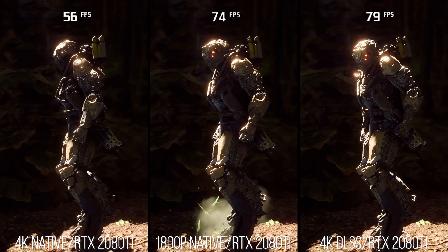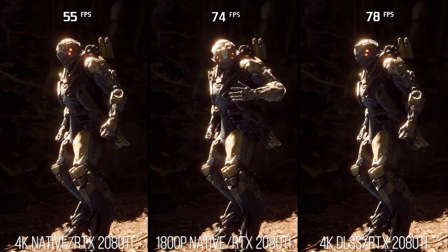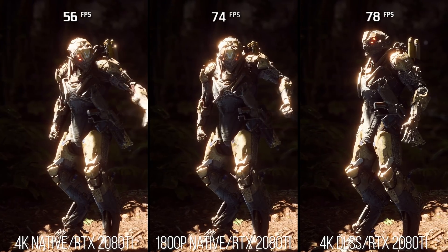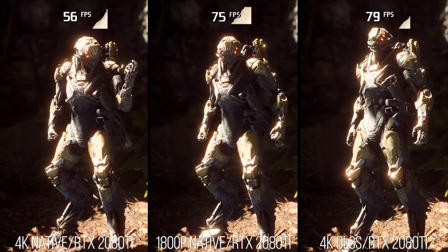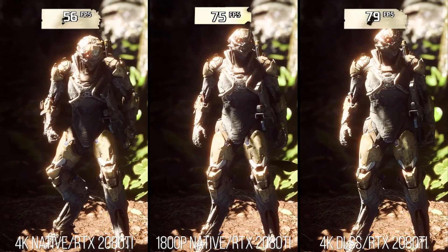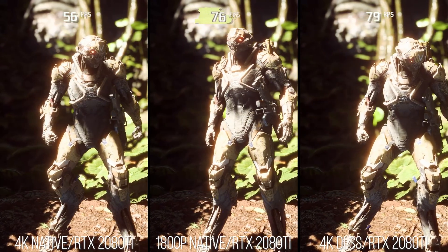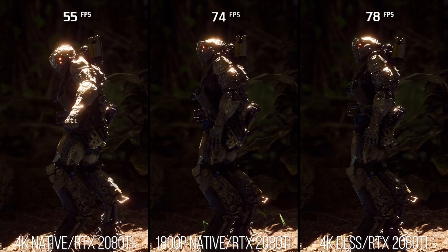Yet DLSS's lower internal resolution does seem to have some negative macro effects regarding another screen element. Bloom in a direct side-by-side with 1800p and native 4K seems to pop and flicker more in a manner that takes up more screen space. Even at native 4K the game's bloom is susceptible to this kind of aliasing. But subjectively I feel like I notice that popping in the bloom itself more in the DLSS image — maybe because the opaque geometry is more stable and it amplifies the bloom's instability and contrast. What do you think?